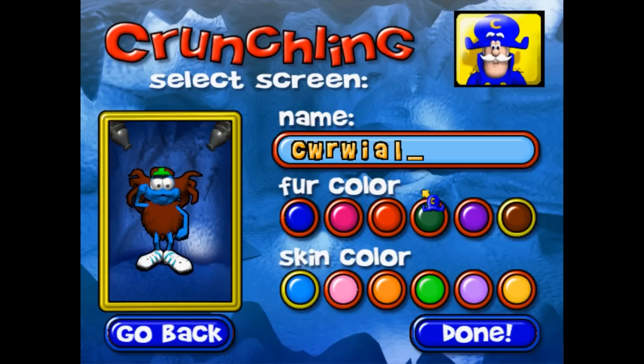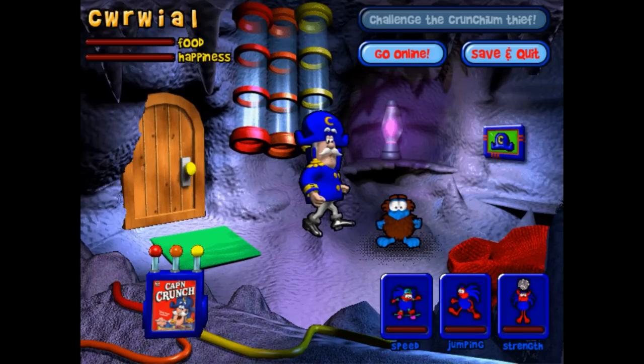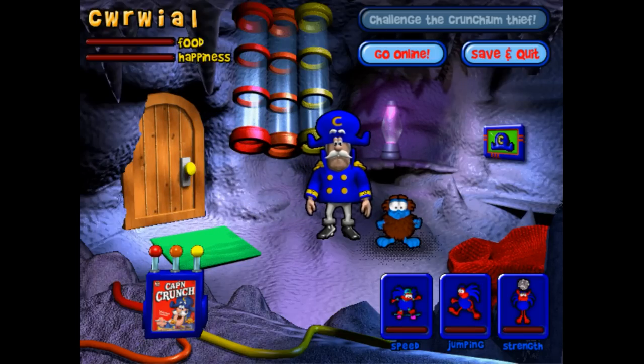Welcome aboard! Am I gonna have to, like, learn? I've already learned so much tonight, I don't need more learning. All of the comforts of Crunchium City, including plenty of Crunchium inside lots of Cap'n Crunch cereal. In order to feed this little Crunchling, just click one of these levers. And be sure to tell your parents to buy Cap'n Crunch every time they go to the supermarket.